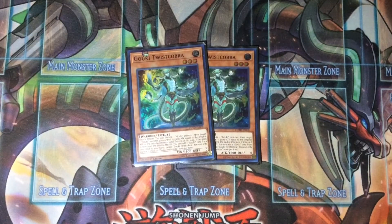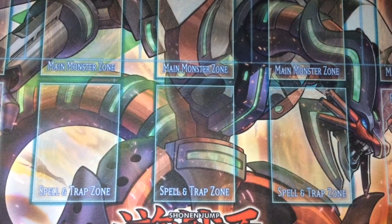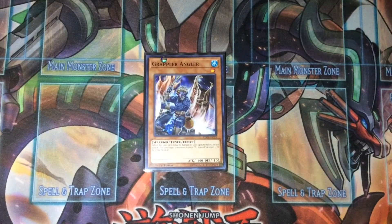We play two Gouki Twistcobra — it's really good when you're going for the OTK, but it doesn't make many combo plays on its own. You play two because you use one for the combo and you want another to get over big monsters like Masterpiece or Crystal Wing. Then we play one Gouki Riscorpio as the last Gouki monster — Head Bat doesn't have enough attack and isn't really good enough.